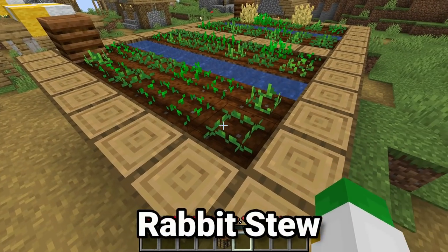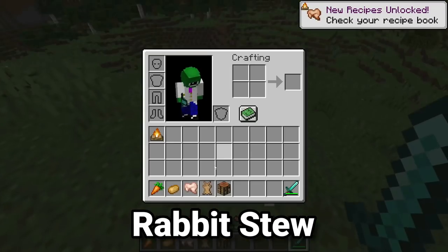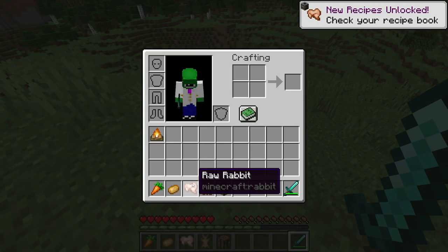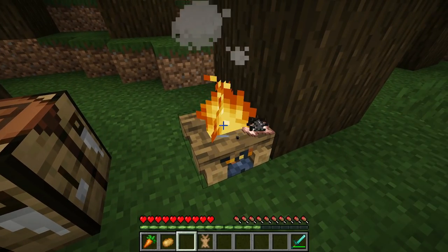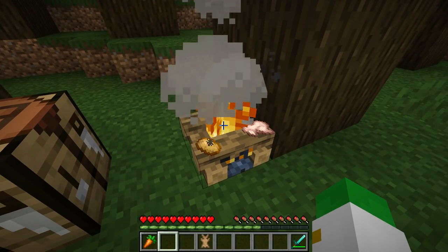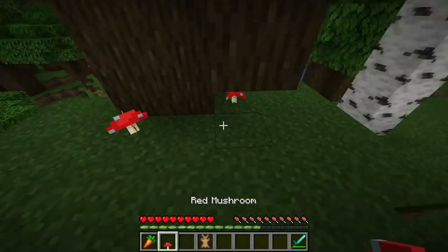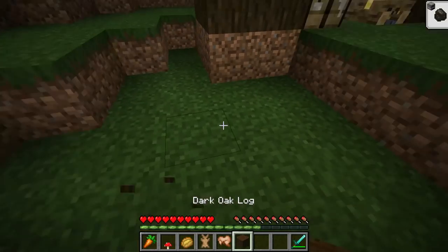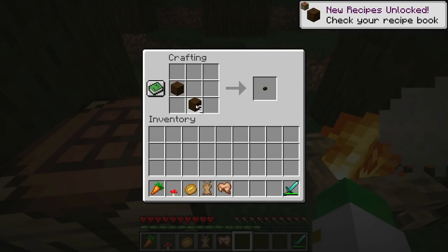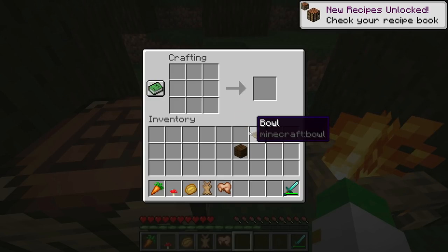For this next recipe, you need to harvest a carrot and a potato, find and kill a rabbit to get a raw rabbit, then cook your raw rabbit and potato on a furnace, campfire, or smoker. Find and harvest either a red mushroom or a brown mushroom from the ground or a large red mushroom. Then take a bit of wood from a tree, put it into the crafting table, and craft a bowl in a shape just like this.